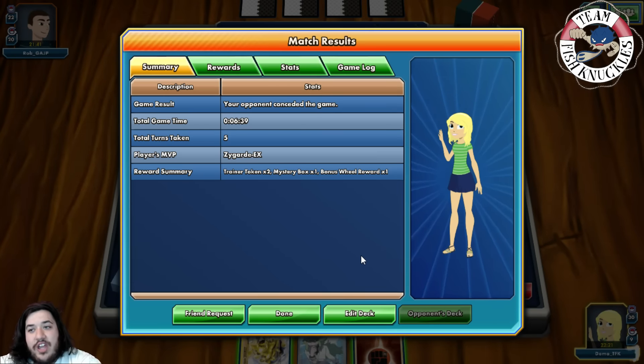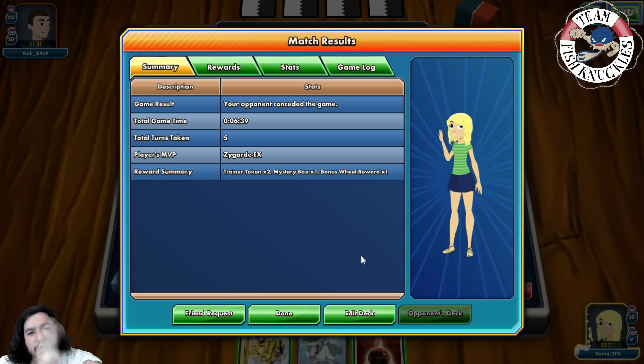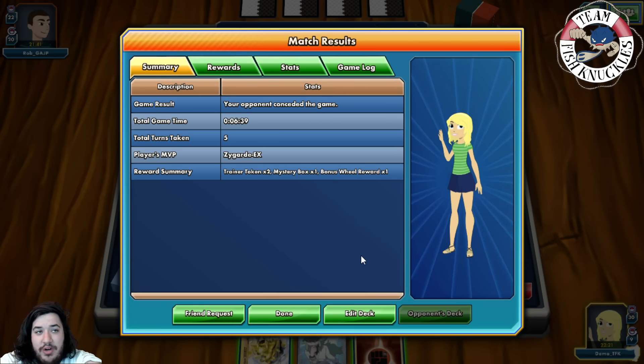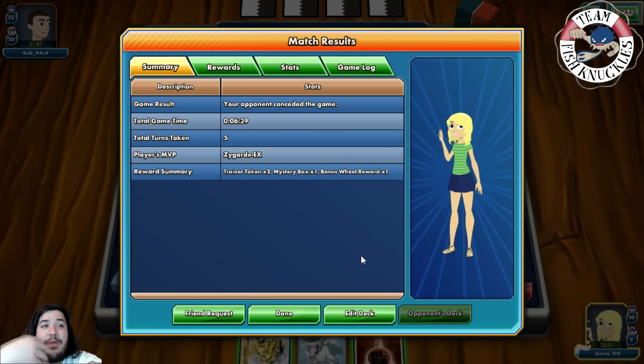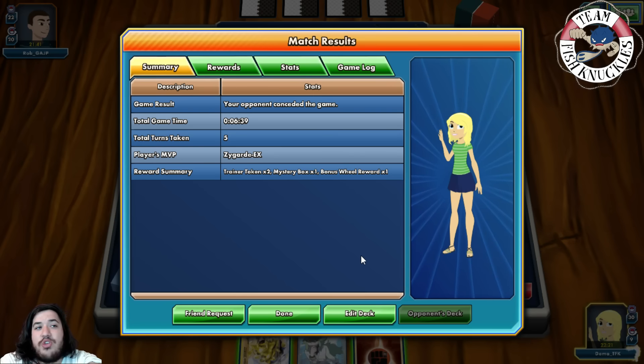They weren't going to get an Archaeops down or any major setup, and you can see why this is a good matchup. They can't deal with Carbink Break — you're immune to Silent Lab because you're not a Basic anymore. They don't play Lasers so they can't poison you. If they'd tried to Lysander the Zygarde EX, they couldn't one-shot it because of the Focus Sash. We'll see one more game with the deck.